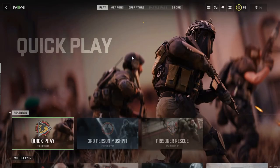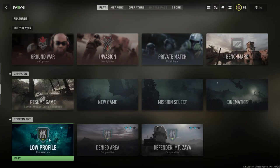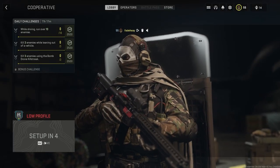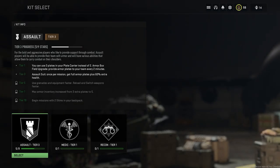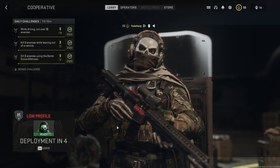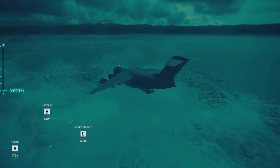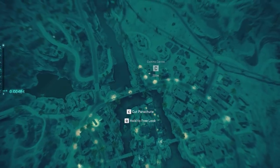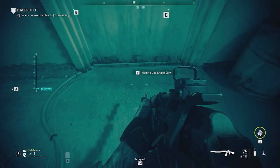What you need to do is load into a co-op game and it must be the Low Profile map, because this glitch works best on that co-op mission. If you have a friend it helps out because you both can do this at the same time. Once you load into the mission, pick any weapon that you want to get XP for and hold it out.